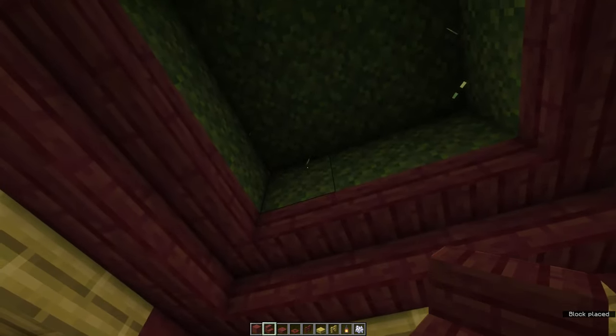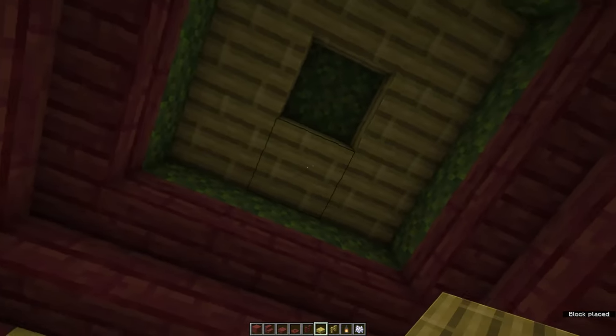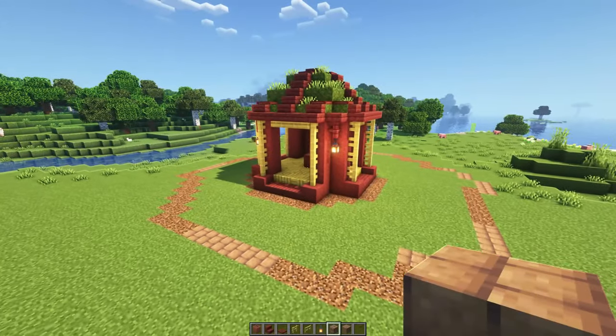At the top of the ceiling, make a ring out of bamboo slabs and place a lantern in the middle. You now have red, yellow, and green inside — fully in theme with the sniffer.